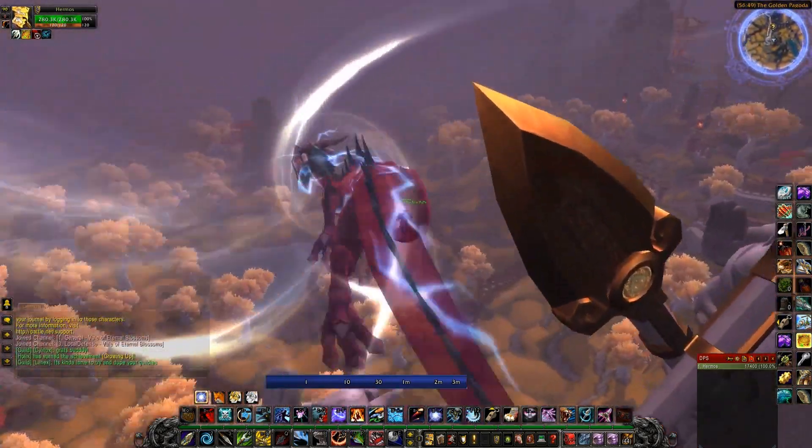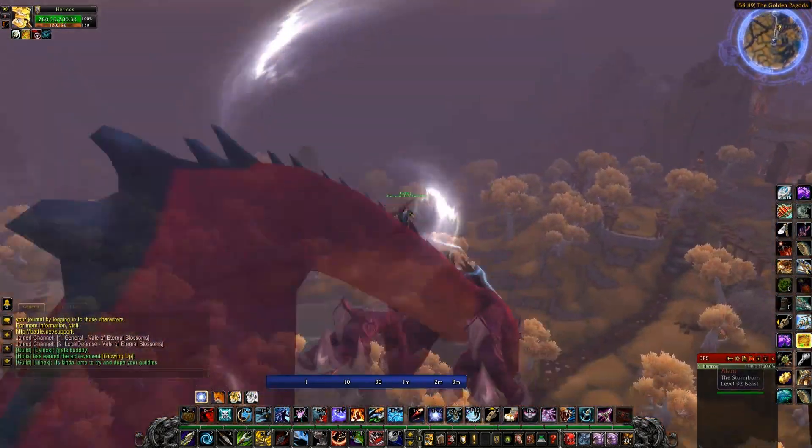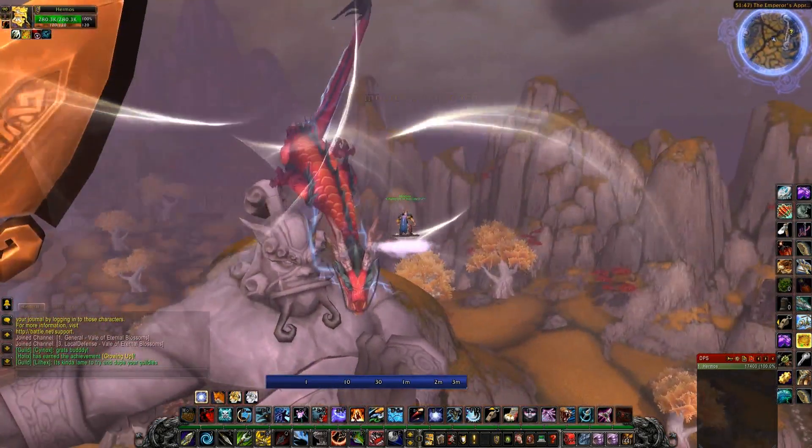The next option is Daily Quests. You get Treasure of the Vale, which is just an item they drop. It's a random — it's like a bag. You right-click it and you get a random drop, and you have a high chance of getting a Sky Shard from it.